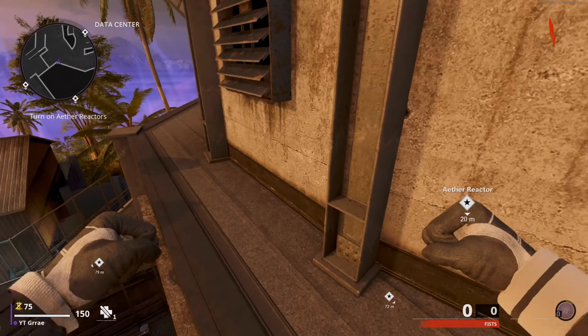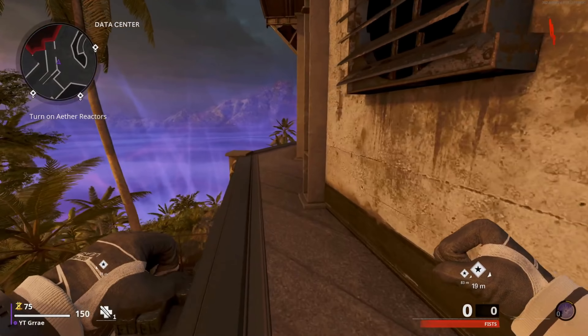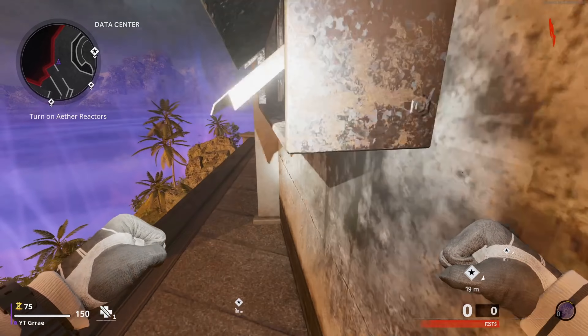Once you guys get to this ledge, you can just hop over it and then go over to the left. From here, you're just going to keep walking all the way around until you hit this invisible barrier, and then you're just going to climb over it and keep going around.